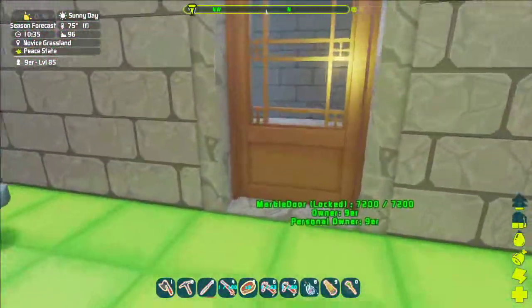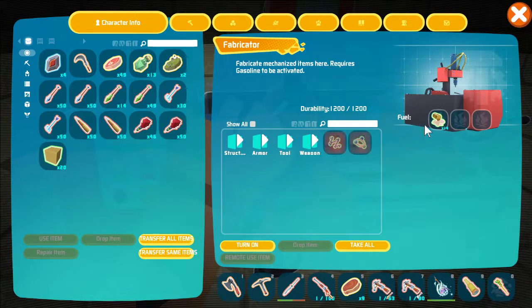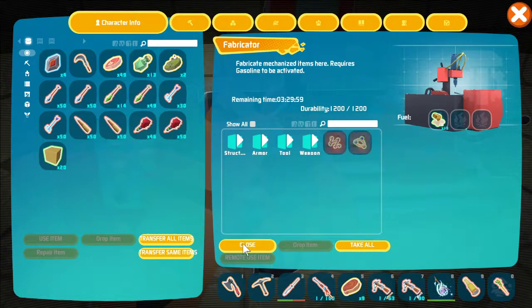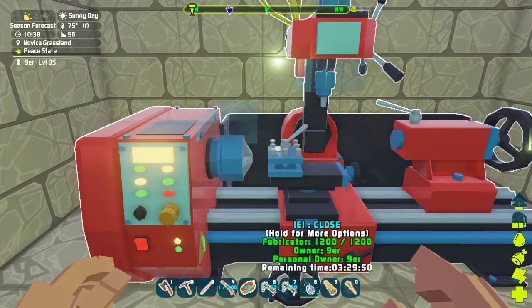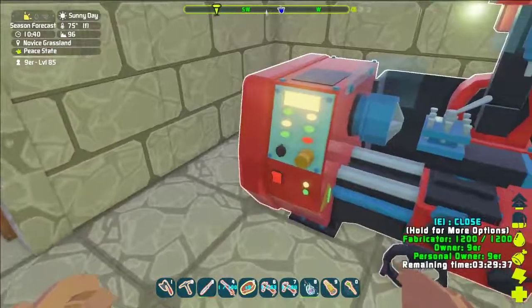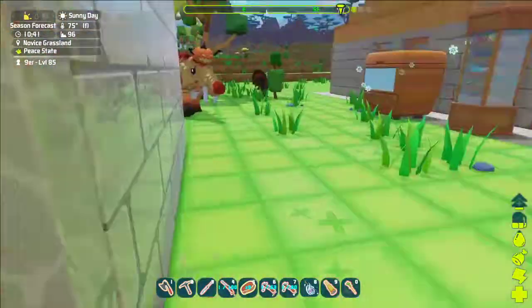Now the gasoline — once that's done, walk over here and put it in the fabricator. Right there is the fabricator, there's the gas — turn it on, voila, now it is running. So now I can start making different things. But I need to go out and get different types of ores and minerals — I gotta make composites. Anyway, that's what's going on.